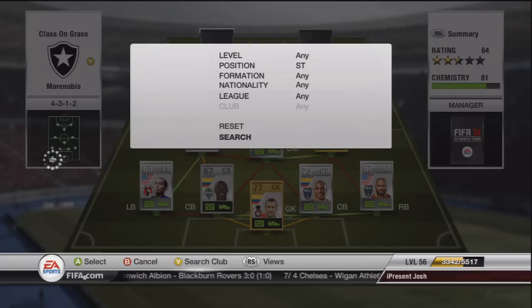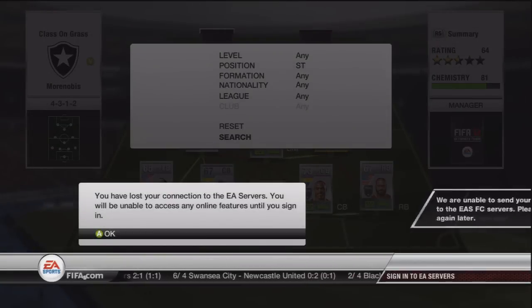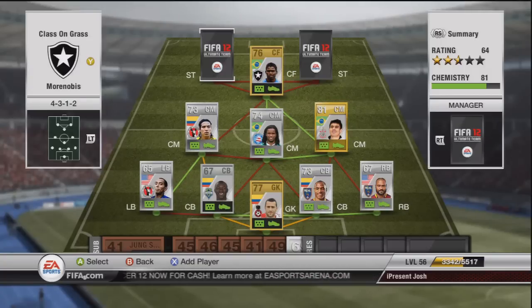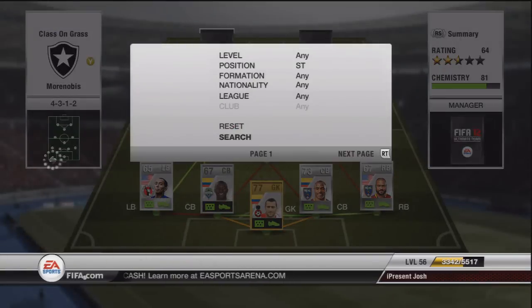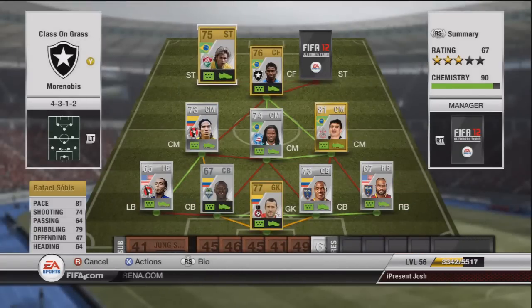Moving on to the first striker — hopefully it's not going to crash again. We've got Raphael Sobeis in the 4-3-1-2 formation. He's got 81 pace, 74 shooting, 79 dribbling, and 64 heading. This guy is just absolutely underrated — only 800 coins, and he's probably one of the better strikers in this game. He's got the flare trait and the speed dribbler trait, and he's 5-star skills.